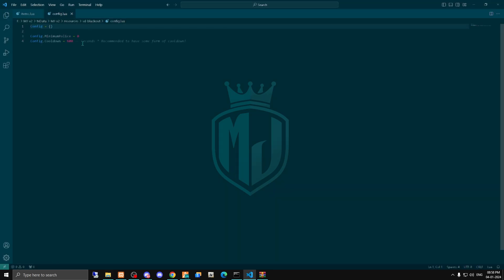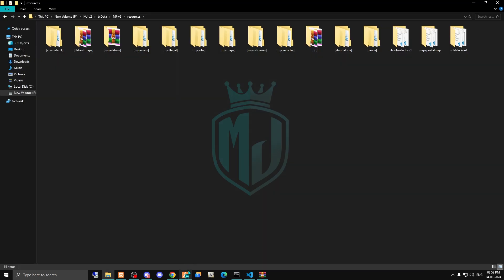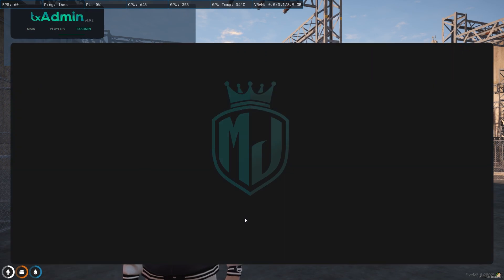In the config file you'll find the minimum police count and the cooldown system, which you can set according to your server needs. I'm leaving the defaults for now. After doing this, restart your server.